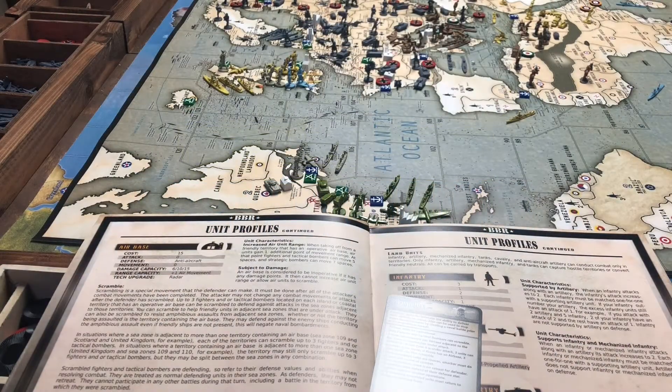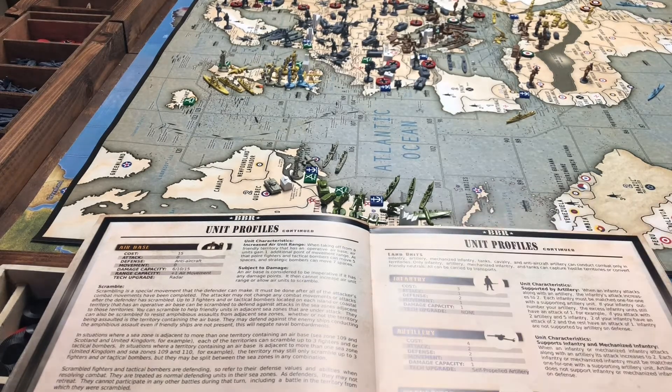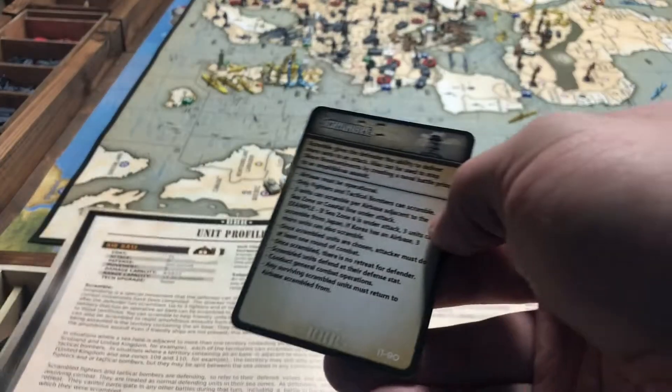Hey everyone, it's The Chaplain here coming to you with my BBR series, BBR Explained. The first thing we're going to talk about today is scramble. If you have the BB3 rulebook, we're going to look on page 38. You also have card number 11.